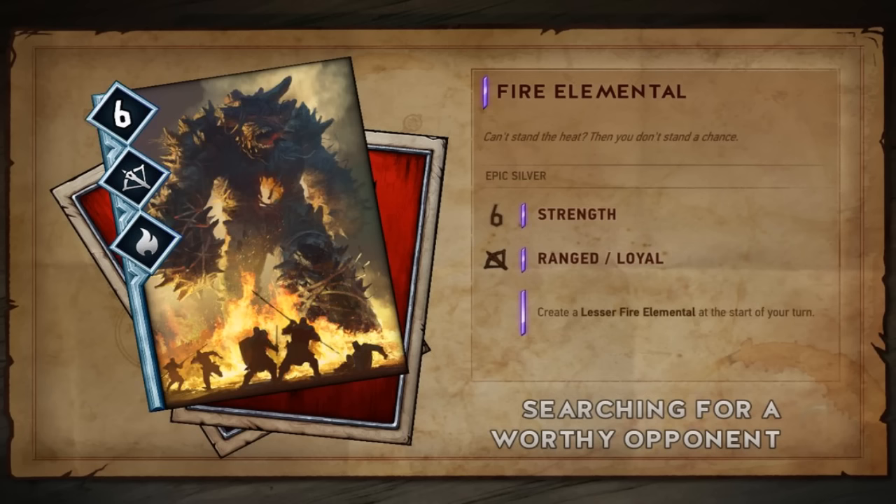It can't really be Epidemiced after the first turn you play it, because every subsequent turn it creates a Lesser Fire Elemental — most likely one or two strength — which kind of protects it from Epidemic. Apart from the very first turn, you've got to Scorch it, and if you've got something protecting it from the front that's going to be hard. Depending on strength values and how many turns you get per round — maybe four or five — that's a pretty powerful card, and it seems really annoying to get rid of.